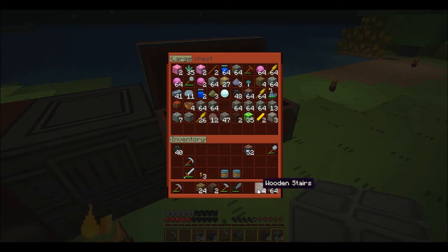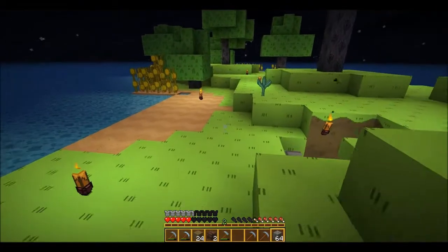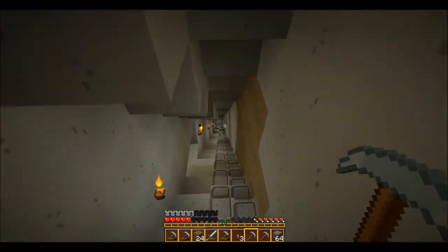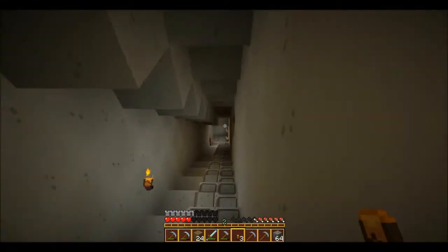We need some cobblestone. Probably more cobblestone. Iron pick, stone pick. Probably want a second stone pick, maybe even a third. So we're going to go look for mobs — but not just any mobs. Mobs in some hopefully nearby areas.